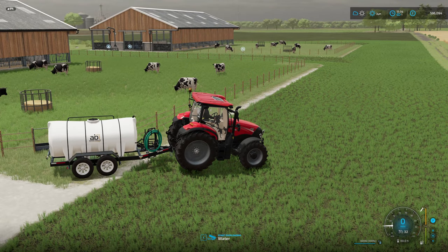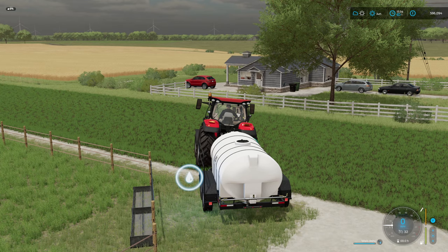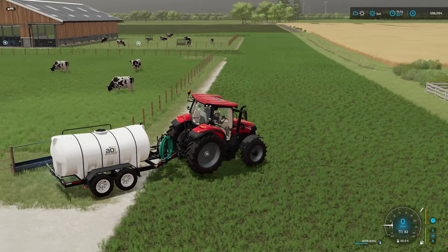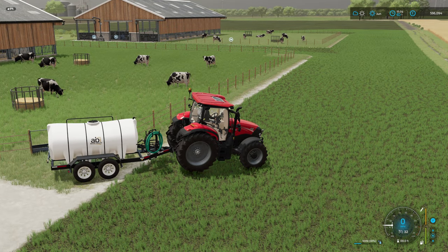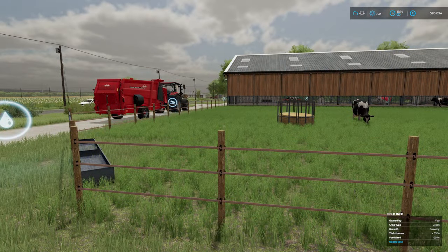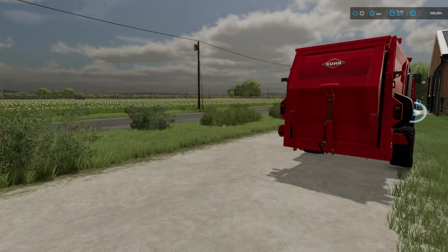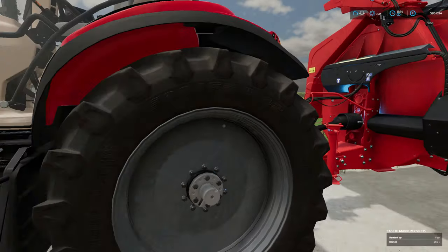We'll start by adding some watering. This is a feature I'm always quite torn with because I think it's nice to have the automated watering feature — saves time. A lot of barns do have integrated water, all plumbed in, that's pretty normal. But it's also nice to have a job to do, to come and look after your animals.